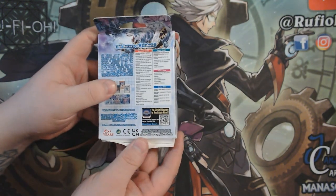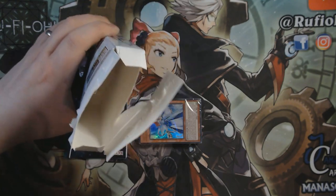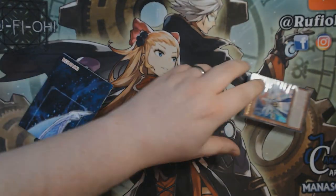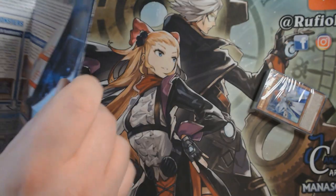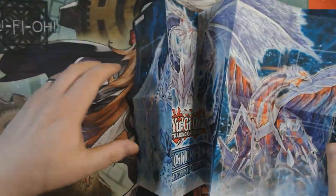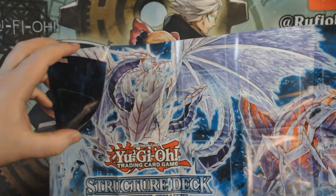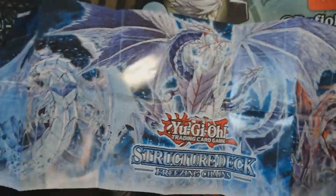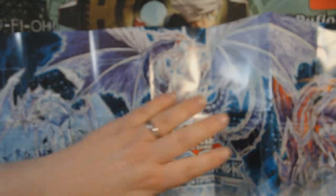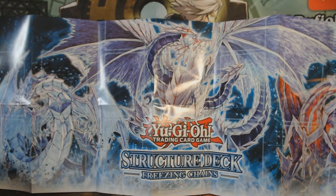We're going to get stuck right into the box itself and show you exactly what comes in there. You get one of the cool play mats which come with all of these — they're usually really, really neat looking, with some really cool artwork on there and some information on the back. These are really cool for people who are new to the game and want to play and get familiar with the zones, and this is going to help you keep your play neat. On the back you'll have a ton of information on exactly what you can do, as well as how to play the deck and some key tutorials.